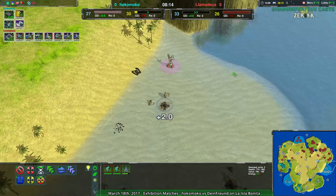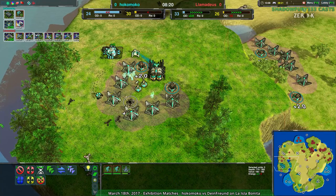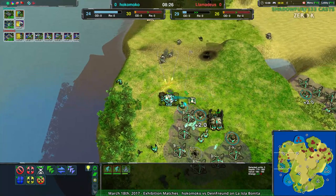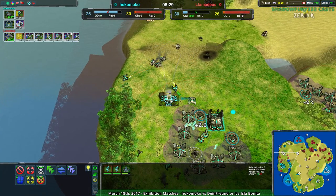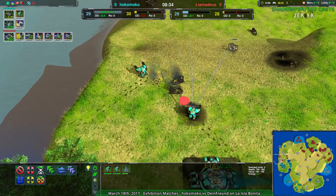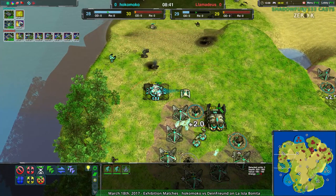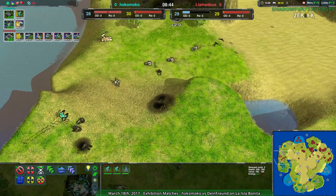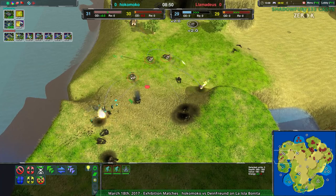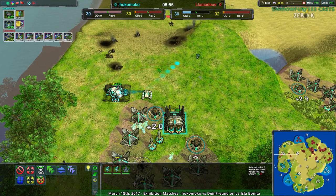Lamedeus just wants to win this before Hocomoco can pull out an economic advantage from breaking all of Lamedeus' stuff around the sides of the map. With the scalpels coming in, that gives the warriors all the chance they need. I would like to see Hocomoco go for enough glaives to get through to the penetrator — that's the thing that will probably work given the unit compositions. The scalpels are rushing into the warriors, so the warrior is getting loads of kills. It doesn't really deserve them, but it's working out beautifully.